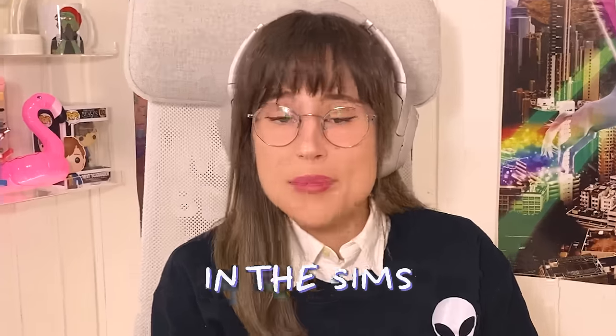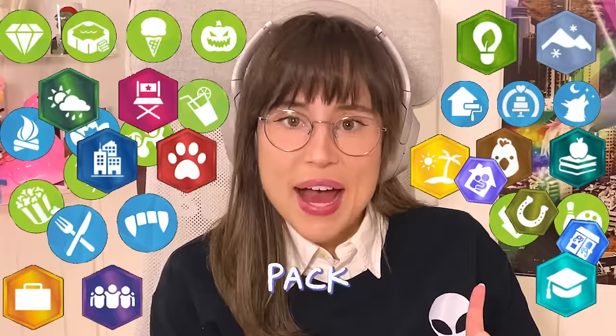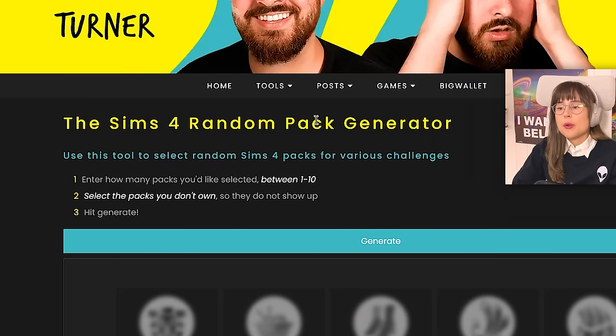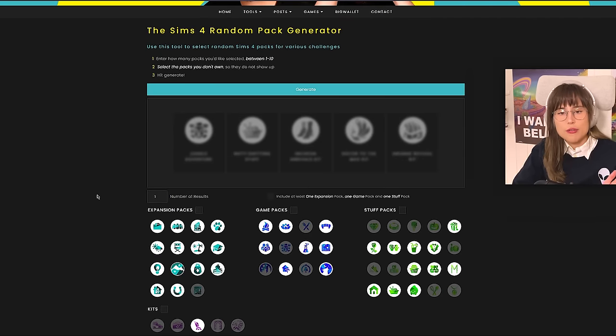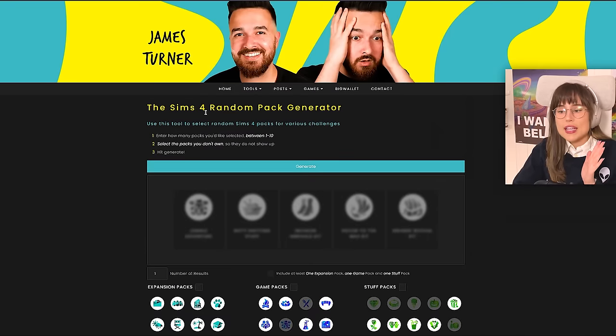Hello! Today I'm going to build a house in The Sims, but the challenge is that each room is going to be a different pack. So let's go! For this challenge I'm going to use the Sims 4 random pack generator that is on James Turner's website, which is superbly nice because I thought I had to write down all the packs into a spinny spinny wheel, but I don't.